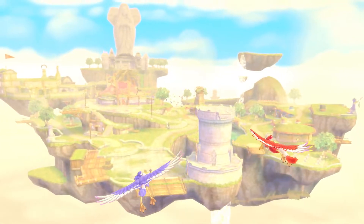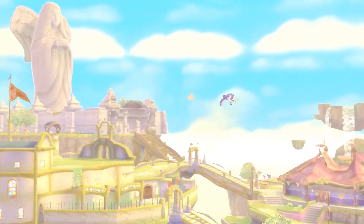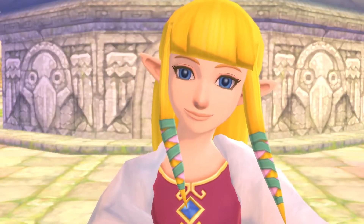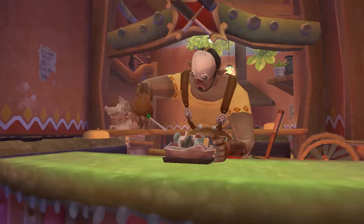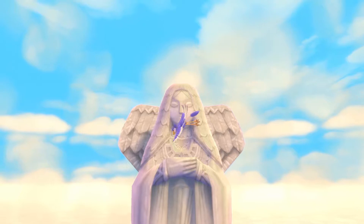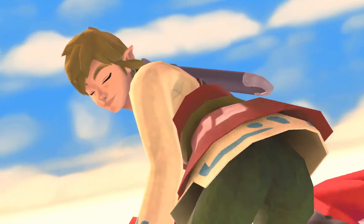It all begins on an island floating above the clouds: Skyloft. This island, blessed by the goddess, is home to many individuals from all walks of life, including our hero, Link, and his childhood friend, Zelda.